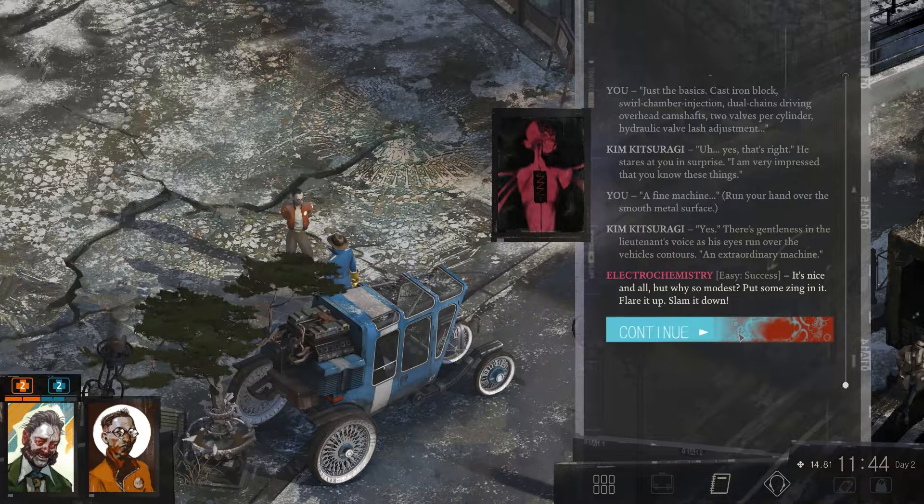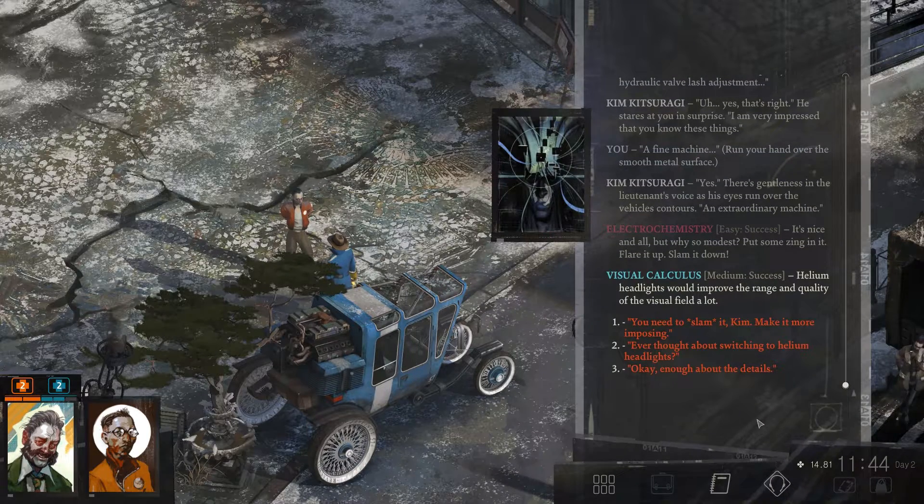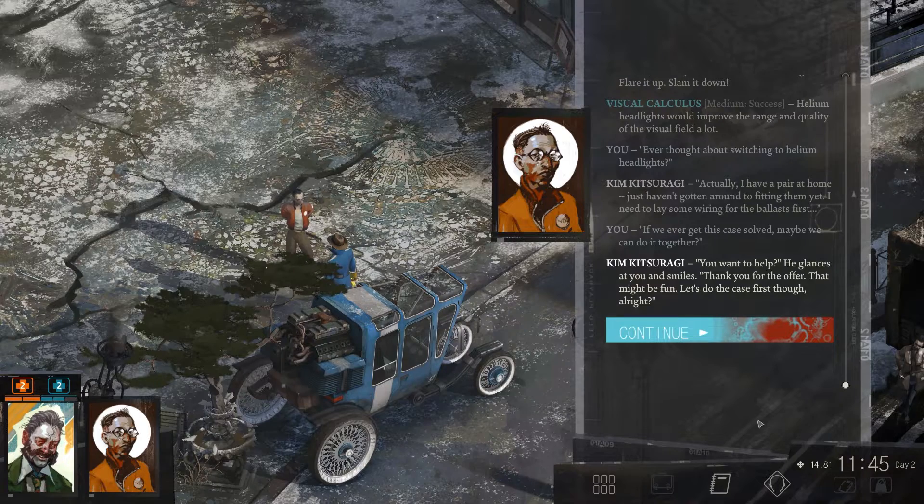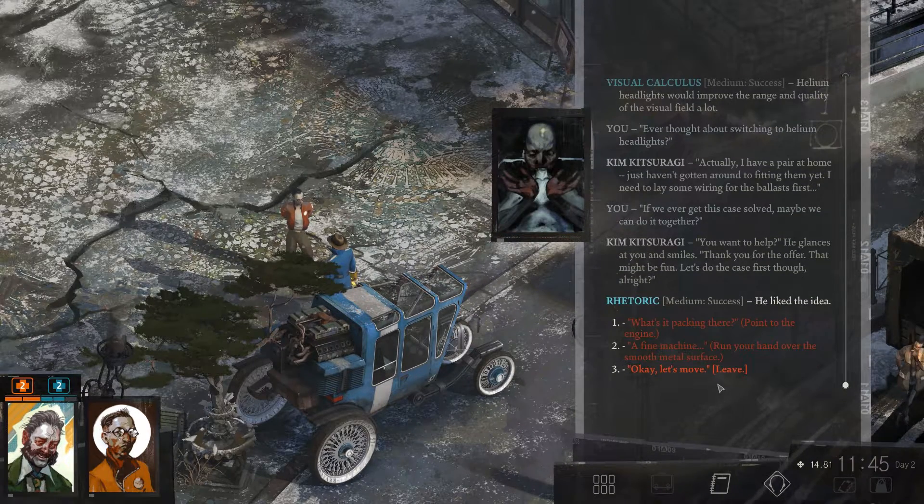'That machine really puts the loco back in locomotion.' What's it packing? 'An advancement of the KR18GU engine of the Cupris 40, to be precise.' Cast iron blocks, swirl chamber ignition, dual chains driving overhead camshafts, two valves per cylinder, hydraulic valve lash adjustment. 'I am very impressed that you know these things.' 'A fine machine.' 'An extraordinary machine.' Ever thought about switching to helium headlights? 'Actually, I have a pair at home - I just haven't gotten around to fitting them yet. I need to lay some wiring for the ballasts first.' 'If we ever get this case solved, maybe we can do it together.' He liked the idea - we're becoming a little more friends with him.